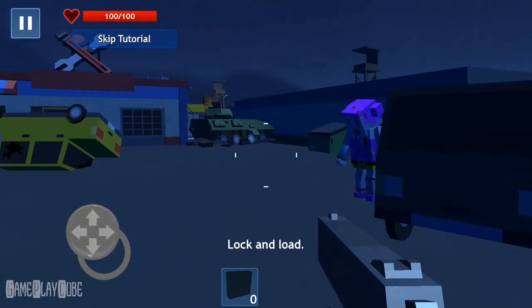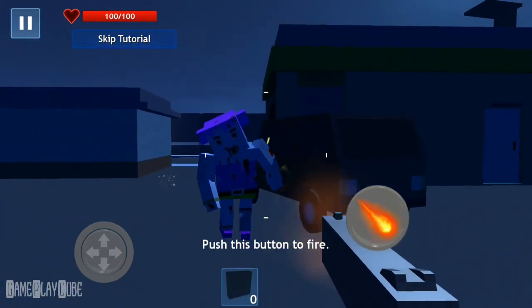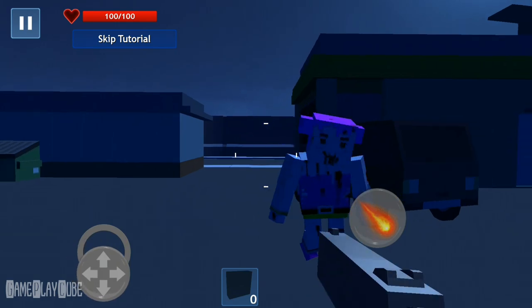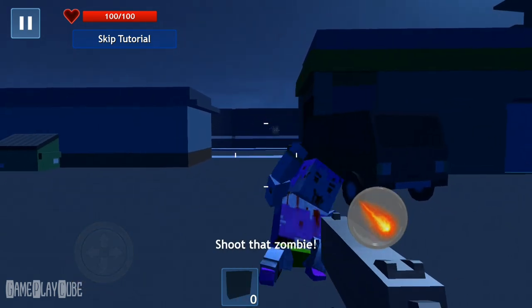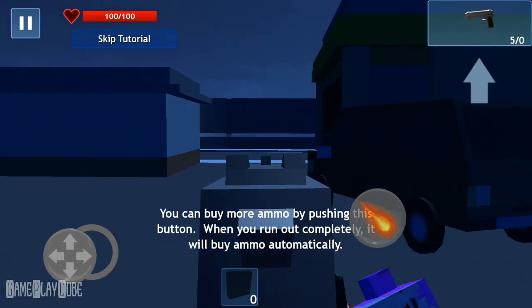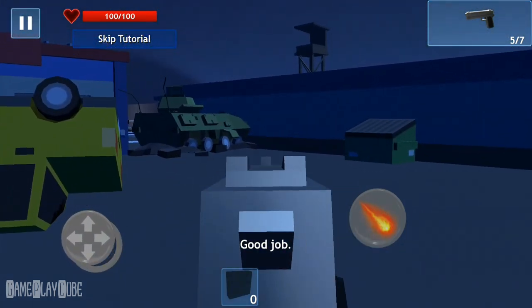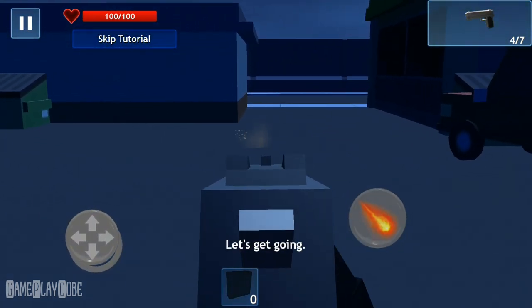Great job. Lock and load. It's zombie hunting time. Push this button to fire. Shoot that zombie! You can buy more ammo by pushing this button. When you run out completely, it will buy ammo automatically. Good job. Let's get going.